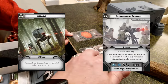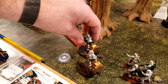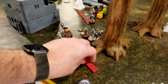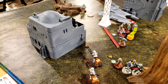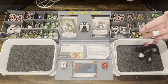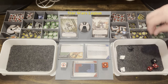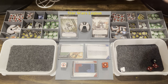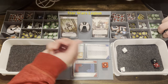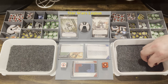Round 3 begins with command cards Overwhelming Barrage versus Assault. Empire activates the Speeder Bikes first — compulsory move, then aim and shoot at the last sniper. Rolling two plus one hits: one is canceled, but another aim is used. Two hits go through — the last sniper squad is finished off.